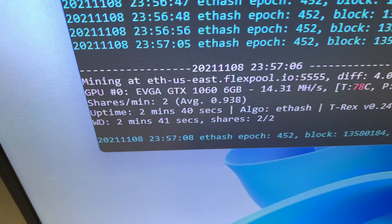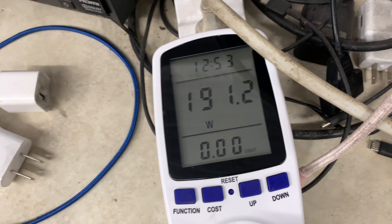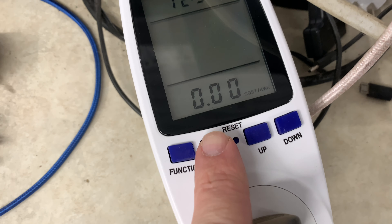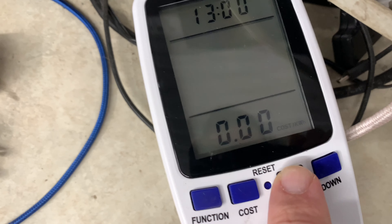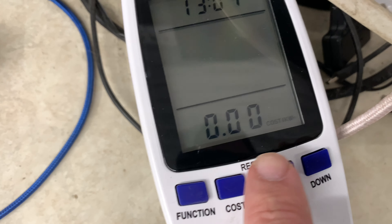I was down to 14.31 megahash per second and 14.20 — so definitely some power usage impact. My cost per kilowatt hour — if I can change the cost settings...